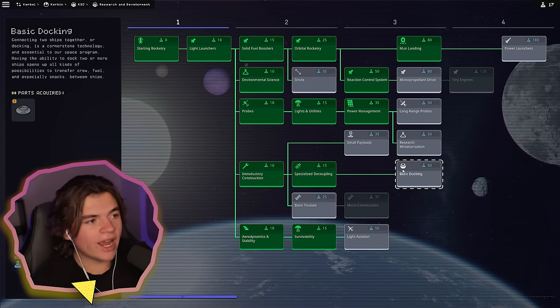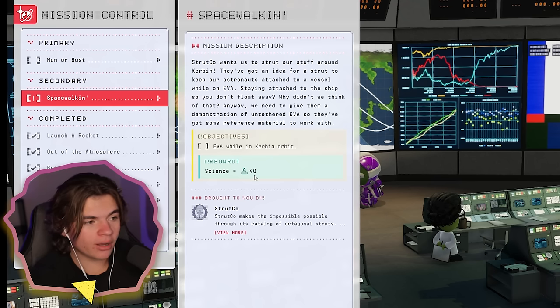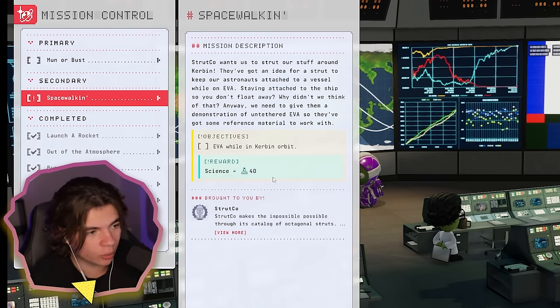We're going to do it right. If I just do what I did with that other rocket and do a spacewalk, I'll get 40 more science and I'll be able to get a docking port. Then I can do it Apollo style with two different components — which is way cooler. So we're going to do that.